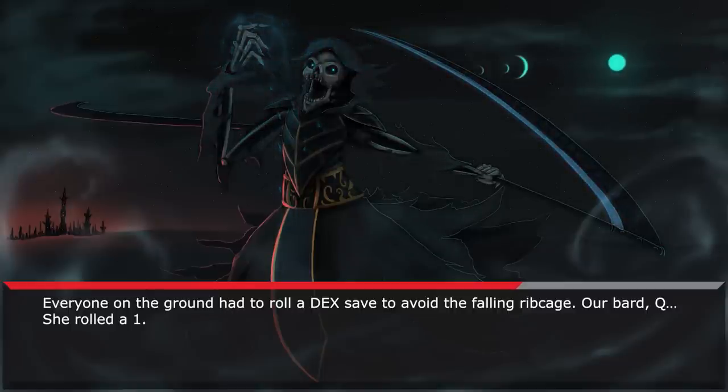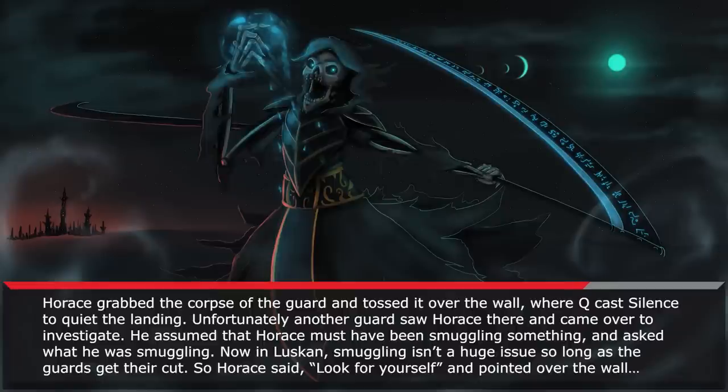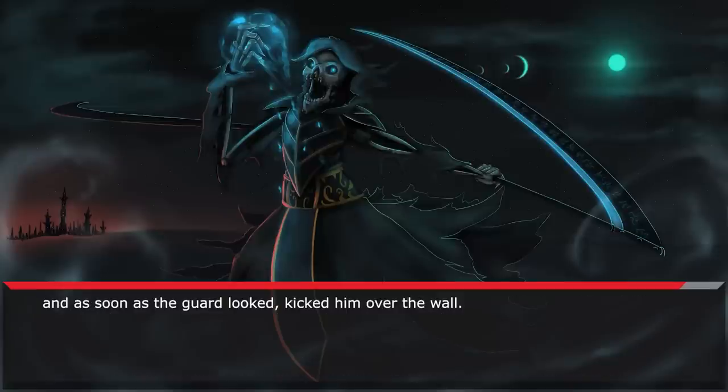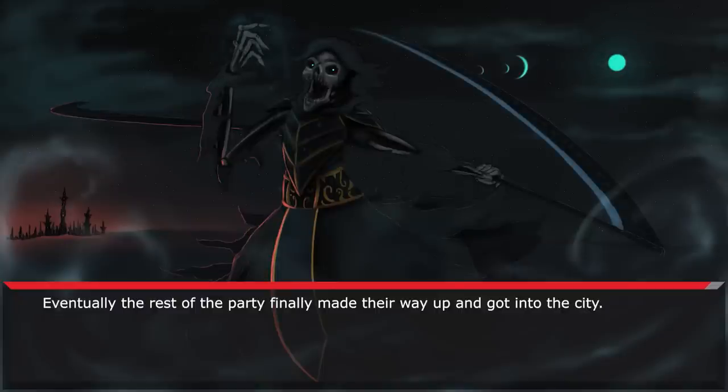Everyone on the ground had to roll a dex save to avoid the falling ribcage. Our bard, Q, she rolled a 1. The ribcage landed on her head and got caught in her tiefling horns, giving Q a ribcage hat. Q was not amused. Horus grabbed the corpse of the guard and tossed it over the wall, where Q cast Silence to quiet the landing. Unfortunately, another guard saw Horus there and came over to investigate. He assumed Horus must have been smuggling something and asked what he was smuggling. In Luskin, smuggling isn't a huge issue so long as the guards get their cut. So Horus said, "Look for yourself," and pointed over the wall. As soon as the guard looked, he kicked him over the wall. Eventually the rest of the party made their way up and got into the city.